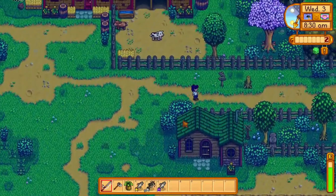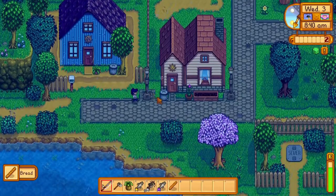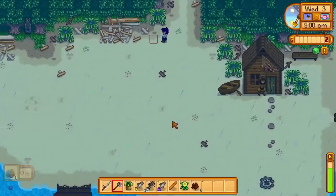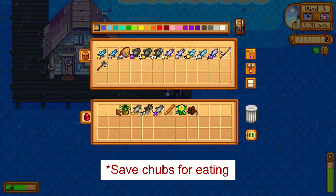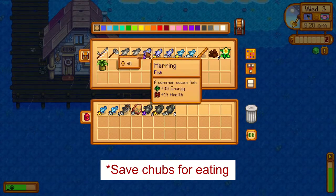At 8:30 you'll want to head into town. We'll check the trash cans at Jody's and Emily's houses, then check the beach for forageables and artifact spots, and then head to Willie's to sell all our fish and beach forageables. If you're planning to complete the community center, you will want to save a sardine for that.